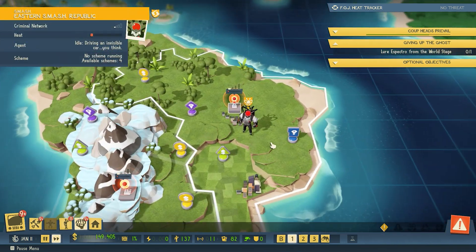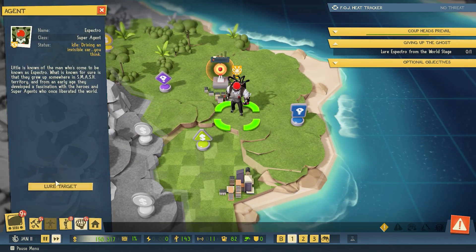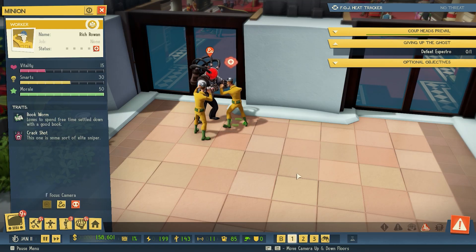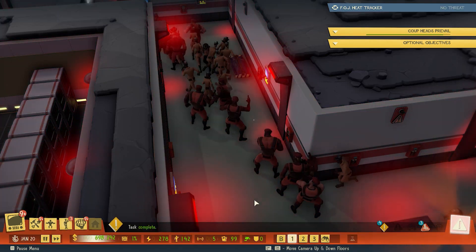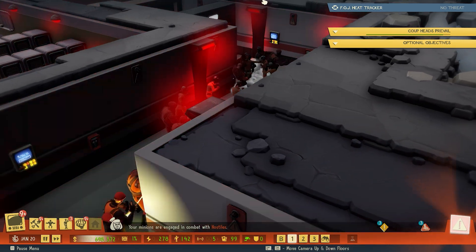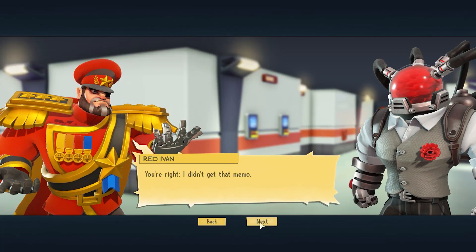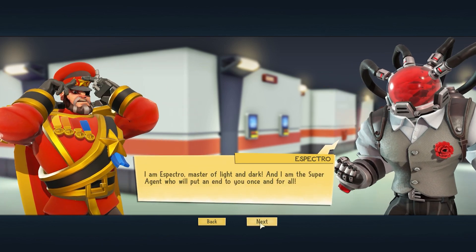Your epic duel with him begins in similar fashion to some of the other crime lords out there. He catches attention on the world map with some wicked deeds — lure him to your lair, and then pour some boiling hot hurt down on him. Sure, that is a lot of body bags he's created there, and Espectro's not short of a health bar or two, but if you have a decent number of mercs equipped with ranged weapons, you'll be able to pound him before he levels your entire base. But the bobble-headed buffoon isn't done here — he's got a few more tricks up his sleeve.